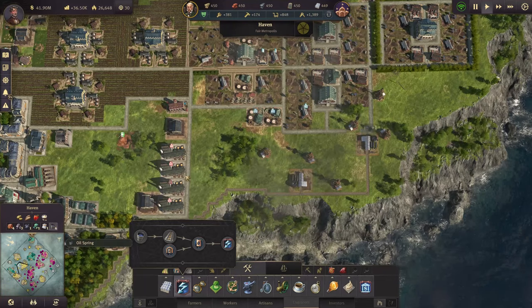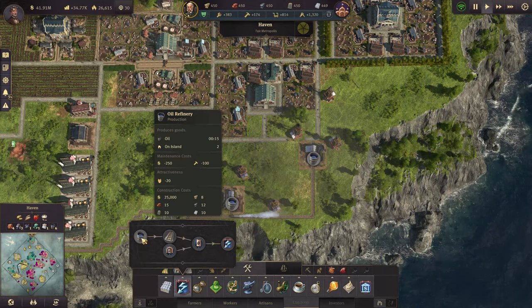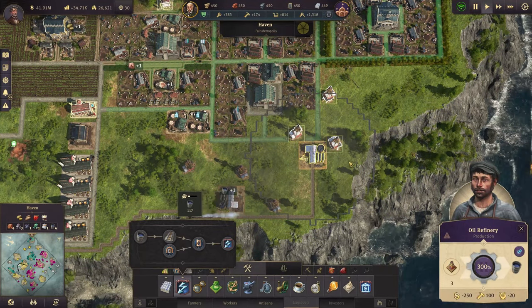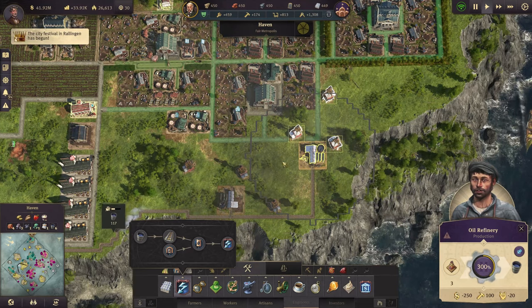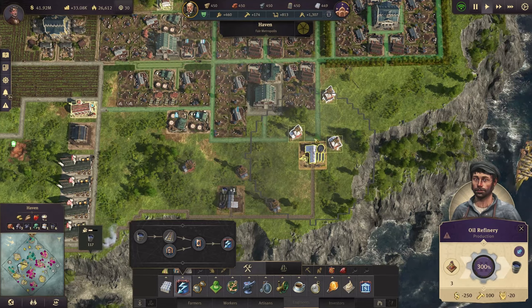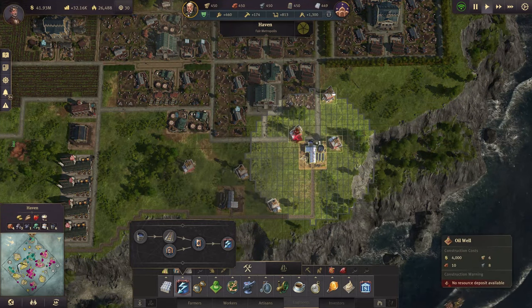I'll go ahead and press on the oil spring to go to the oil area. We need to get an oil refinery up, in this case right here. Once you click the oil refinery you need to put some oil wells. Luckily in this area I have three oil wells, which is at peak efficiency for one oil refinery. So we'll click and put the oil wells here.